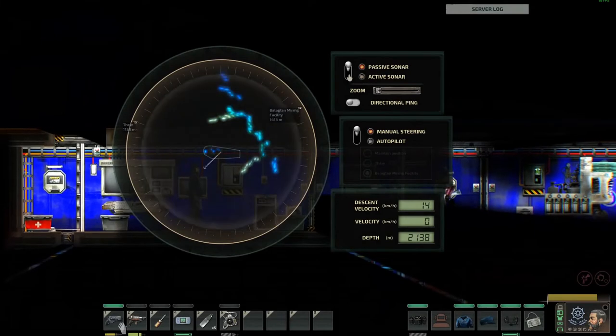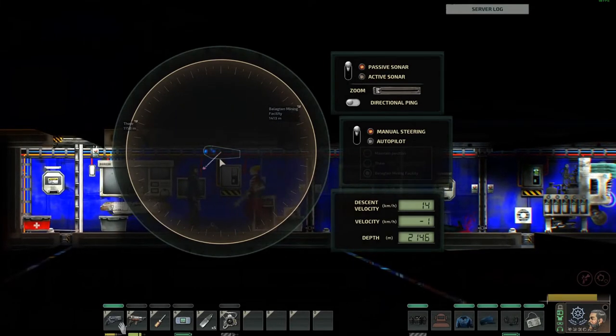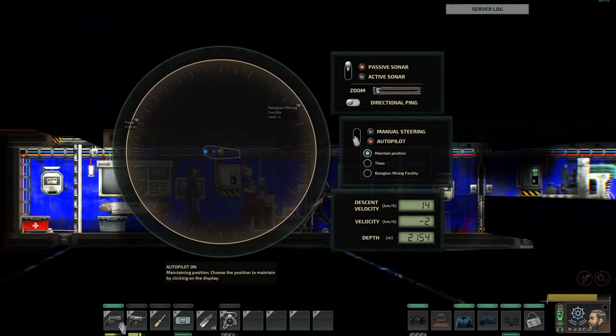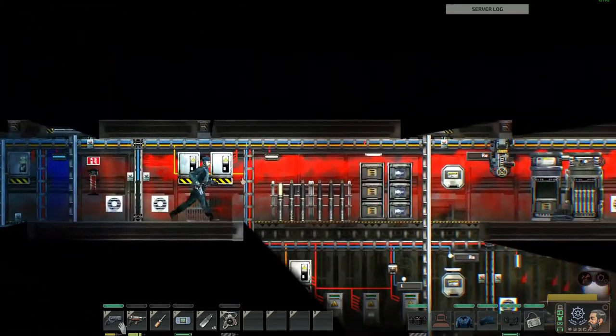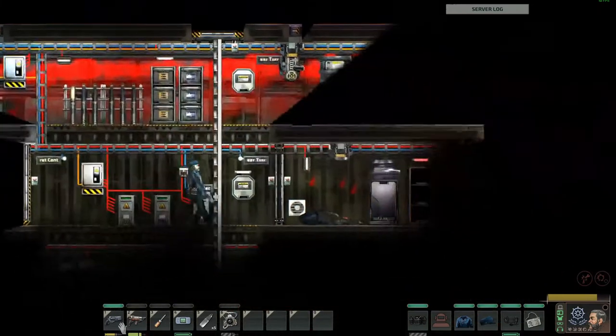As you move through a generated level on your sonar, you are given the rough location of a threat or objective. On the way you can pick up materials from crashed submarines, destroyed outposts and all you may find. This is where wiring becomes important, as you can potentially restore bases, submarines and recon beacons throughout the world for additional cash.